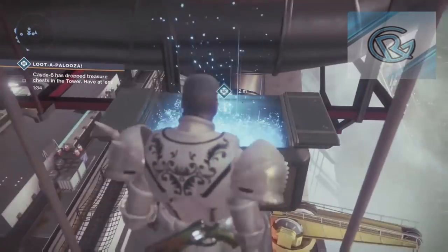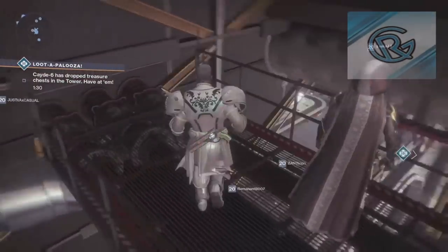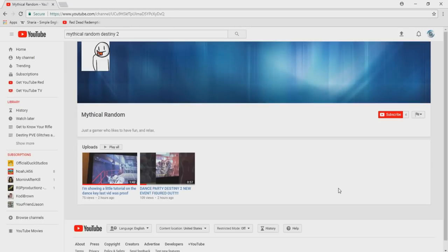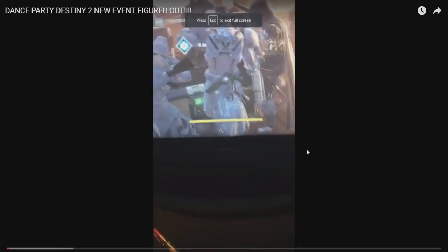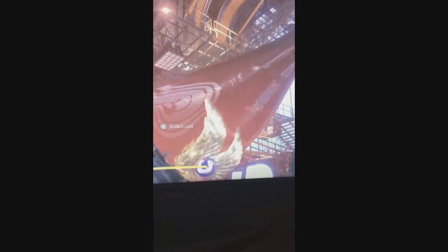Now I'm not going to take credit for this, I gotta give credit where credit is due. The first person to have visual proof of actually opening up these chests was by this guy called Mythical Random. I contacted him on Xbox Live and he ended up explaining to me how he got to unlock these by getting a Dance Party key and another key called the Loot-a-Palooza. His videos aren't the best quality on YouTube, not trying to hate on him — he was recording with his cell phone so I wasn't really understanding the video fully.